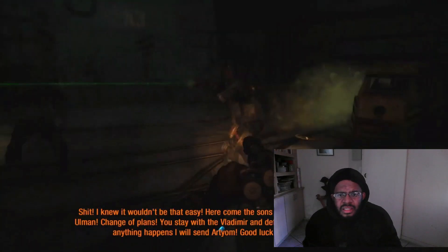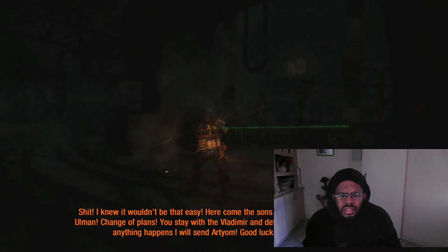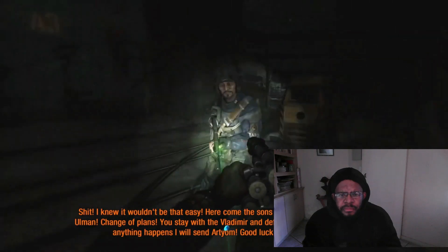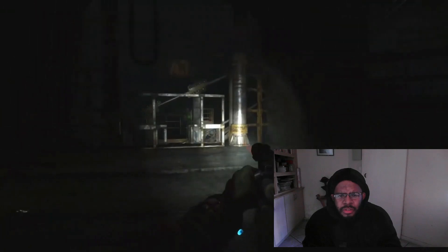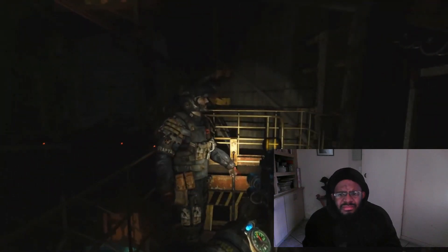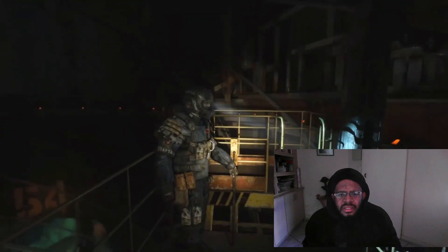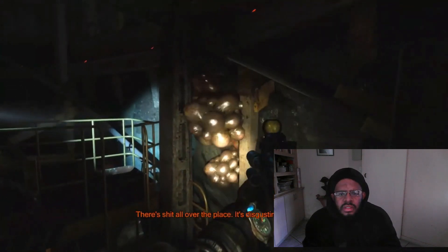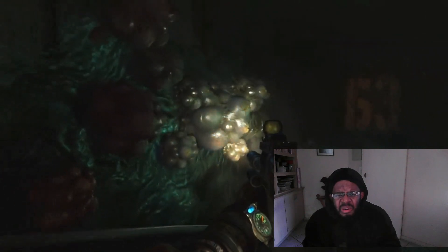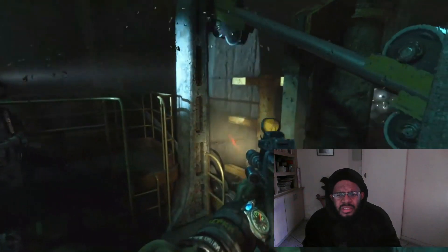What the hell is that? Shit — I knew it wouldn't be that easy. Here come the sounds of the apocalypse. Ulman, change of plans. You stay with Vladimir and defend this position. If anything happens, I will send Artyom. Good luck to us all. I guess we now know what happened to the people here. But what are those things? They look like eggs, or something. I guess I spoke too soon about there being nothing here. These eggs are different — they don't look like the spider-scorpion ones.